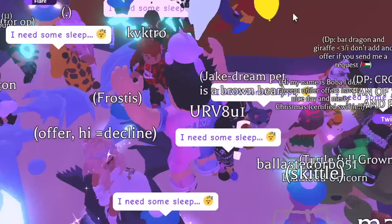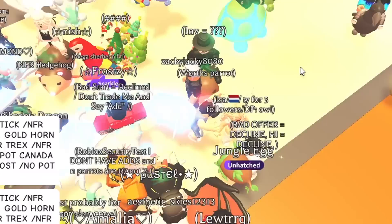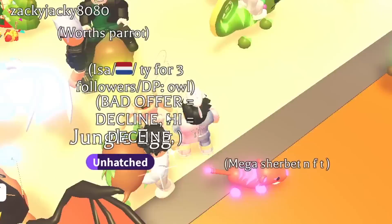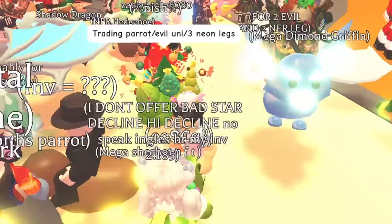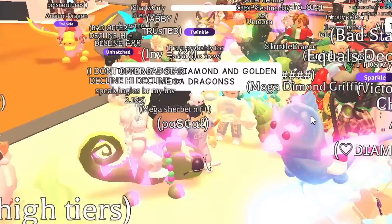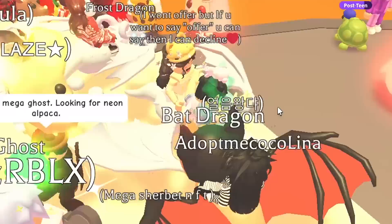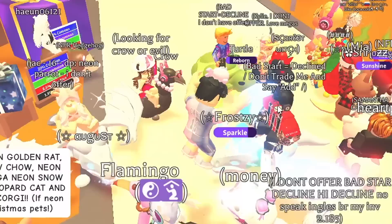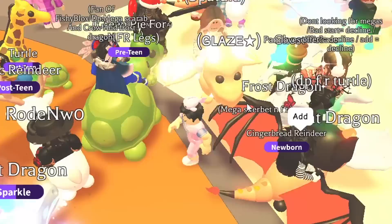I came across a mega dodo bird in the wild - typical, always have it when I don't need it. I found the mega diamond griffin, obviously already have that. I'm in a different server now, standing out front typing that I need these pets. Found another diamond mega - the unicorn again. I'm spamming chat: 'looking for mega golden and diamond dragon' and hopefully someone has one.